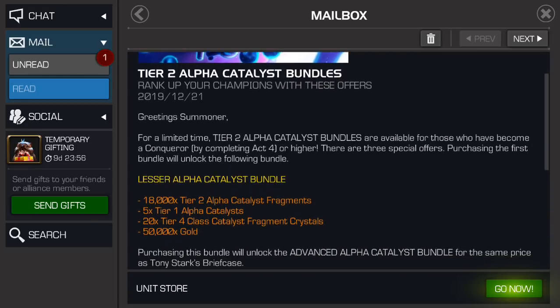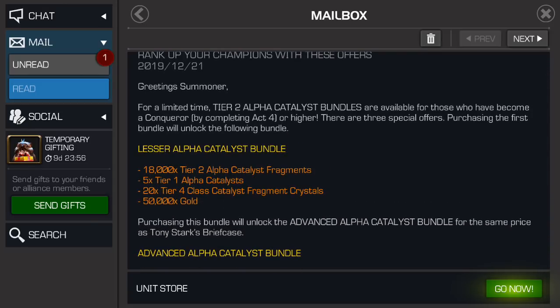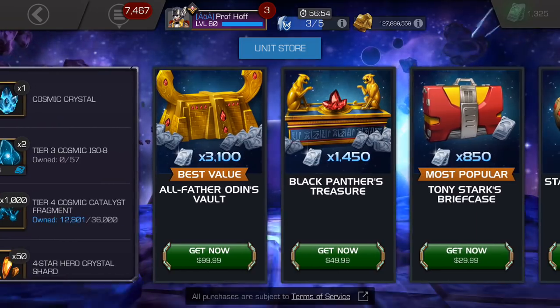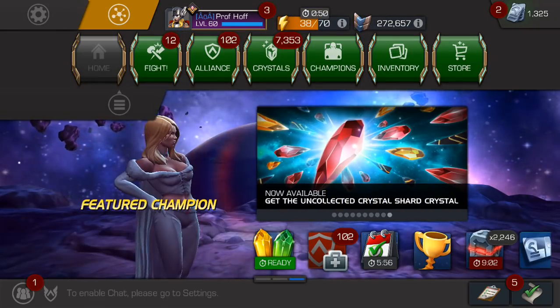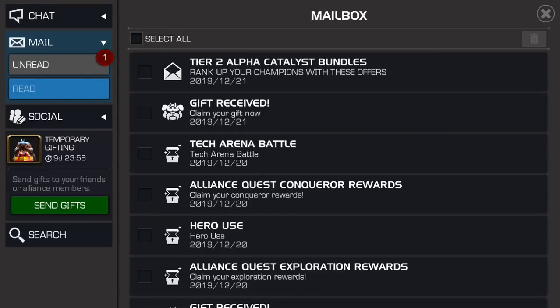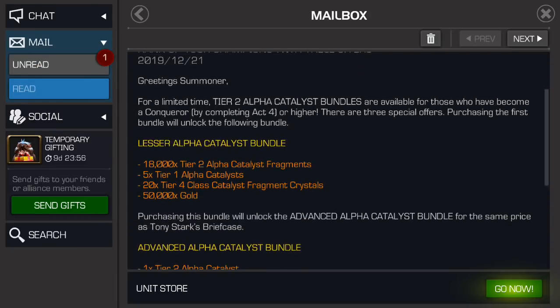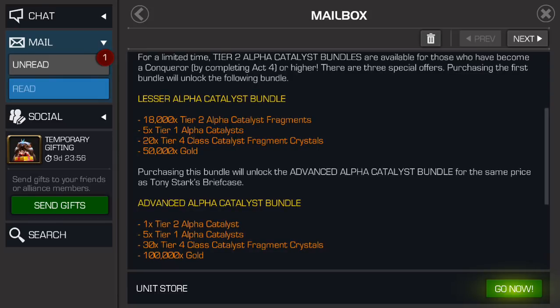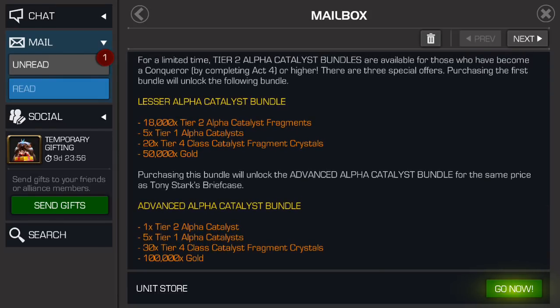So you start off with $20, and then you go to Tony Stark's briefcase. That is, as a reminder to all of you, the third highest unit tier — $29.99. So you'll be putting in the same price as Black Panther's Treasure, or $50 at this point. That gets you a fully formed T2A, five Tier 1 Alphas, and 30 Tier 4 Class Catalyst fragment crystals.